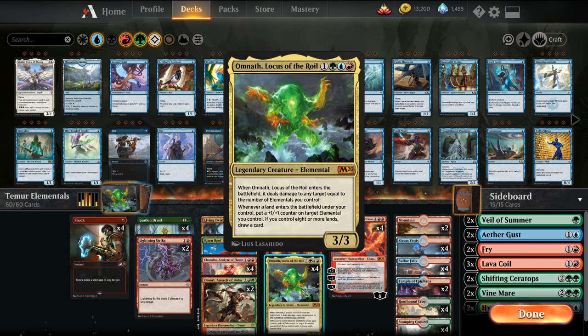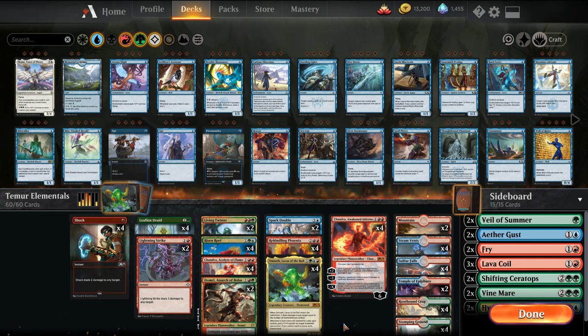By adding blue, we also add Omnath, Locus of the Roil. When this enters the battlefield, it checks how many elementals are in play and deals that much damage to any permanent — a player, a planeswalker, or a creature — so it's great removal. It's also a power-up and flood insurance: whenever a land enters the battlefield, you can put a +1/+1 counter on another elemental, and if you control eight or more lands, you get to draw a card. You do have to worry at times about drawing your whole deck — it is possible.